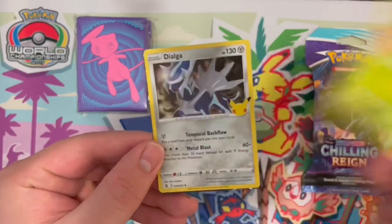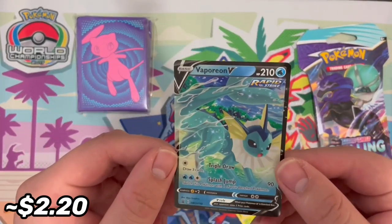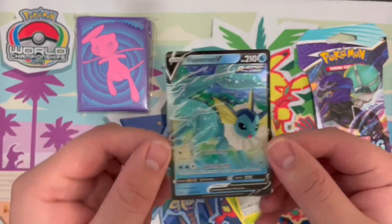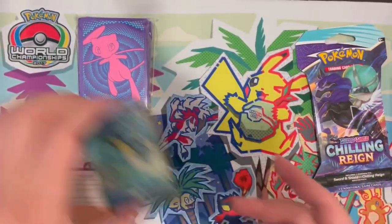So, we got a Beautifly. A Dialga from Celebrations. And a Vaporeon V — I will take that. It's not a reverse, at least.